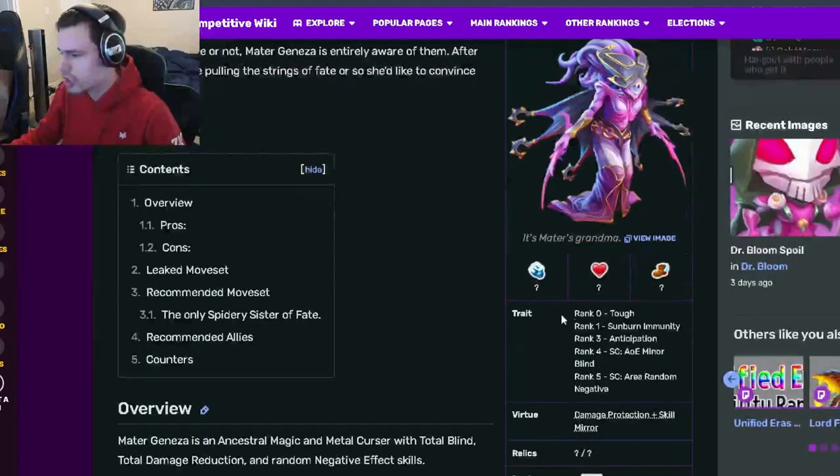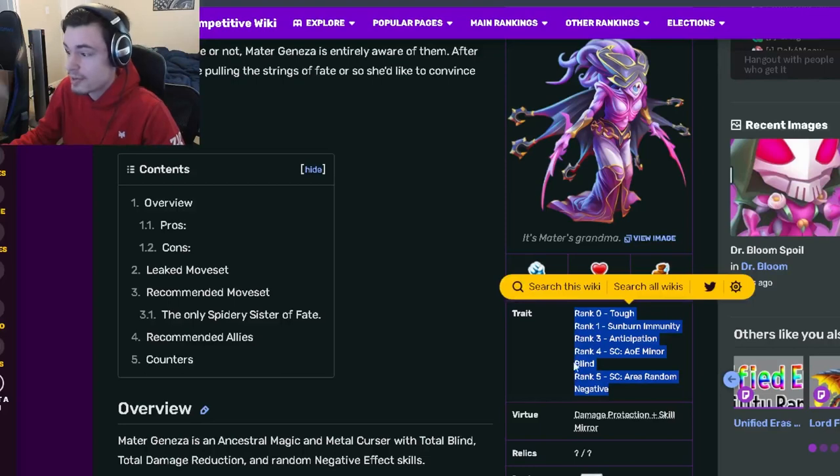She is a Cursor, and her traits are Tough, Sunbird, Immunity, Anticipation, AoE Miner Blind, and Area Random Negative.